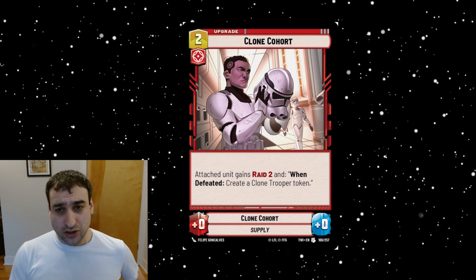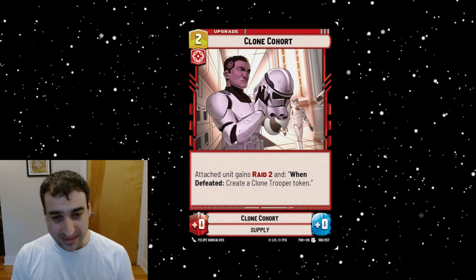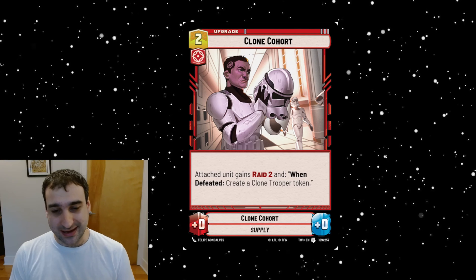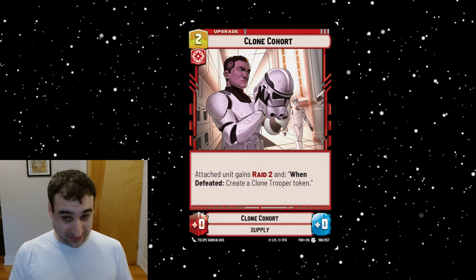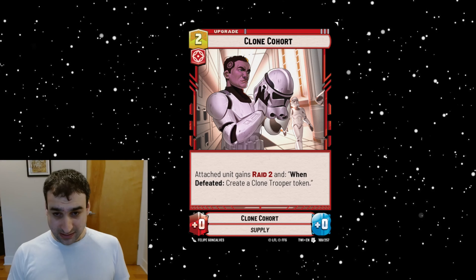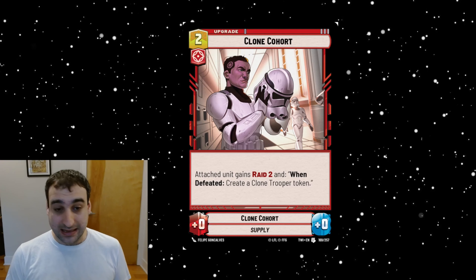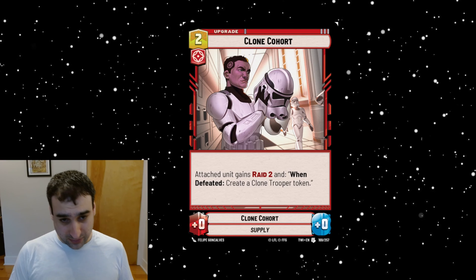Next is an upgrade — Clone Cohort, a two-cost Aggression upgrade. Attached unit gains Raid Two, and when defeated creates a clone trooper token. It gives plus-zero plus-zero, so I don't think this card is very good in general. Raid Two is nice but for two cost with no stats up front is really weak. The only place I'd be looking to play this right now is Grand Inquisitor, because you can essentially get two triggers of Raid Two in one turn — potentially doing four damage — and then when that weakened unit dies you get a little extra value. Past that, I don't think so.